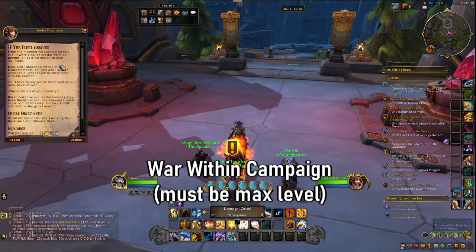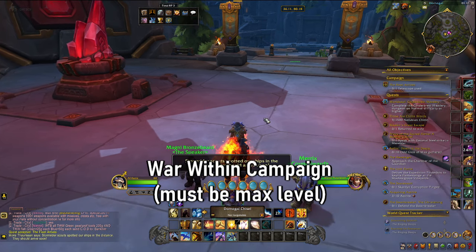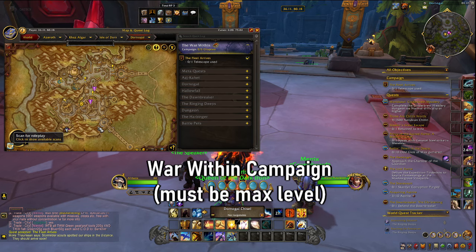There are four certain questlines that you have to do. The first one begins with Moira Thuralson — it is the War Within questline. You have to complete this questline with a character that has finished the main story quest. It will pop up at the top. There are five chapters and it doesn't take too long, so don't be scared. Just go ahead and do it with your main character that you finished the main storyline quest with.